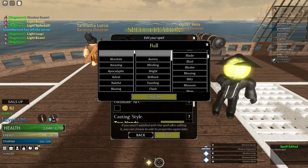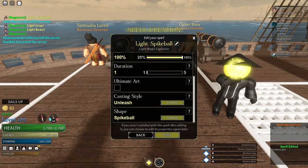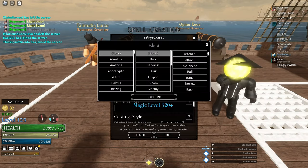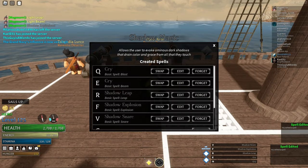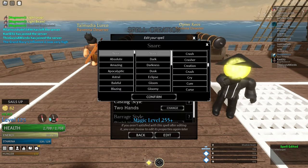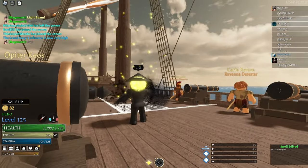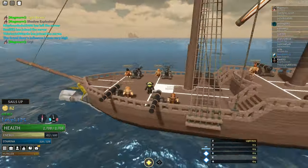Here I'm renaming both my light and shadow magic abilities to 'cry.' Now I can spam all my abilities on both magics and at most only one spell name will appear above my head — much better than having 3-4 ability names stacked above your head disrupting your view.